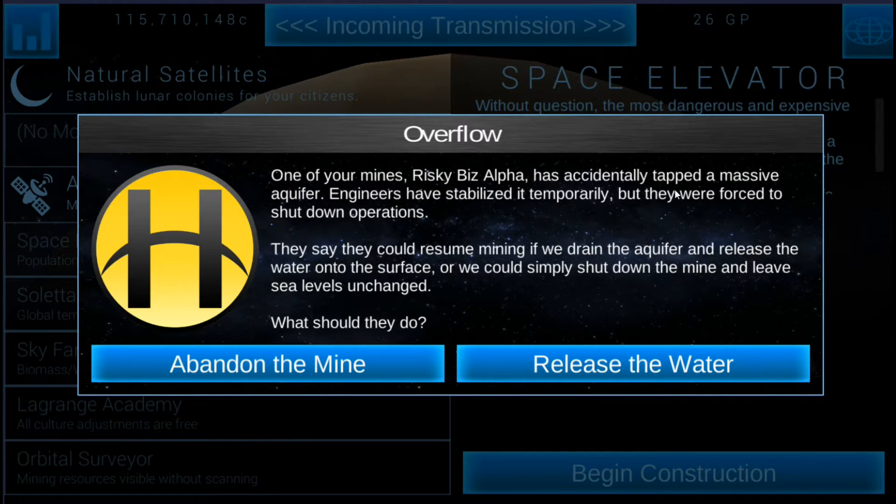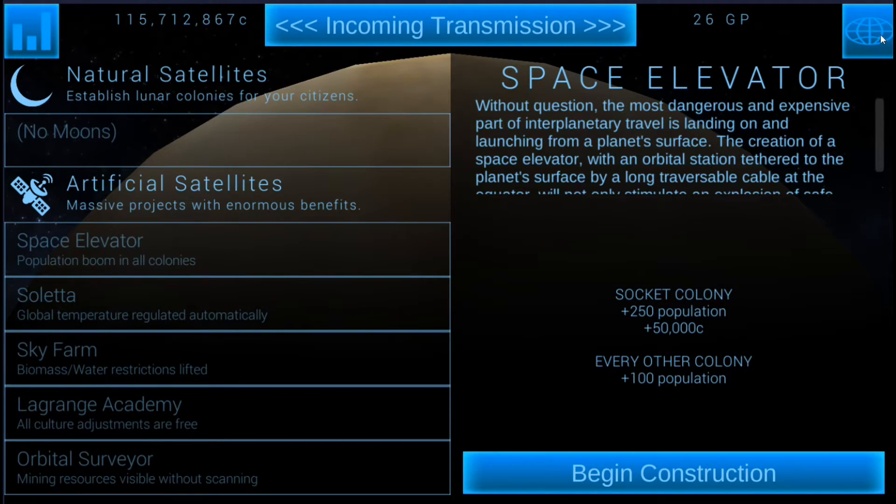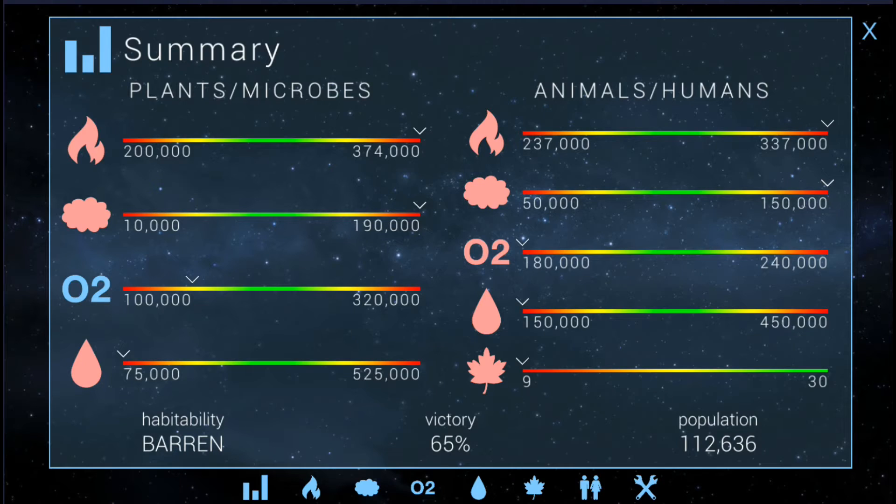I believe the space elevator gives us a boost — plus 250 population extra and plus 100 population every other colony. Then an event came up: engineers have tapped a massive aquifer, stabilized it temporarily, but are forced to shut down operations. We can resume mining if we drain the aquifer and release the water onto the surface, or simply shut down the mine and leave sea levels unchanged. I actually chose to release the water, which will give us a little bit higher water level going right into the atmosphere.